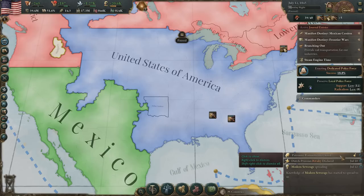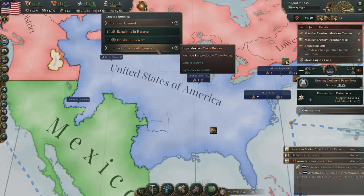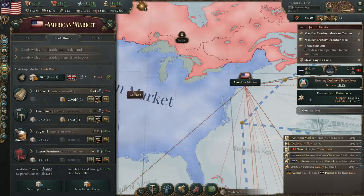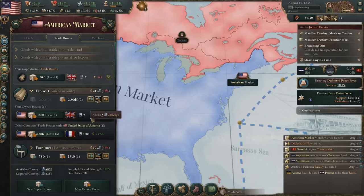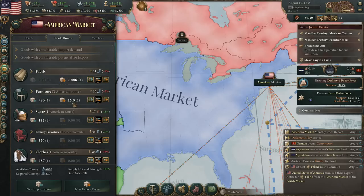It looks like the trade route for fabric is unproductive. That's interesting because we just built that clothing industry, so you'd think it would be more expensive. Oh, it's because we're exporting it — that makes sense, so it is more expensive which is why it's less profitable. We're going to have our own domestic clothing industry, so we don't need to do that trade. In fact, we might want to take a look at our trade system in general and see if there are any adjustments we want to make. We'll probably continue to import fabric for now. Eventually we'll really focus on having our own domestic furniture industry. There's a tech that allows us to produce silk, and then with that we'll be able to produce luxury clothing as well, so we won't need to trade for anything with furniture or clothing.